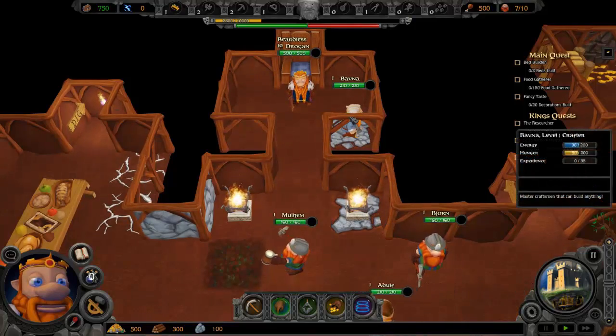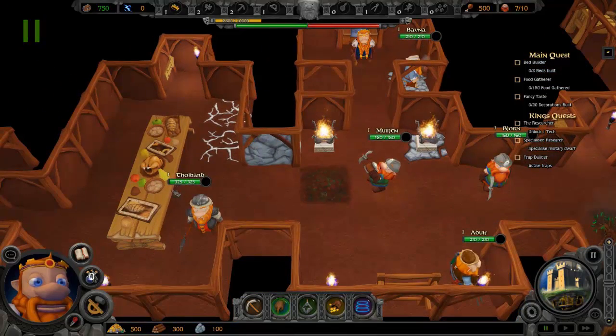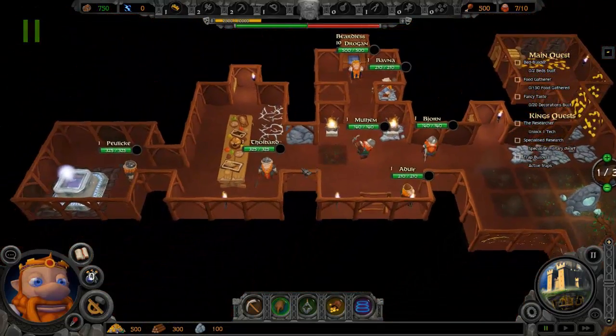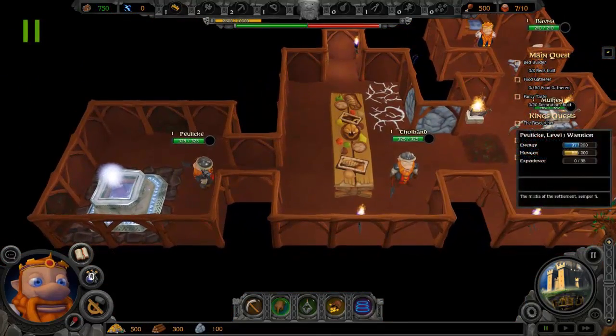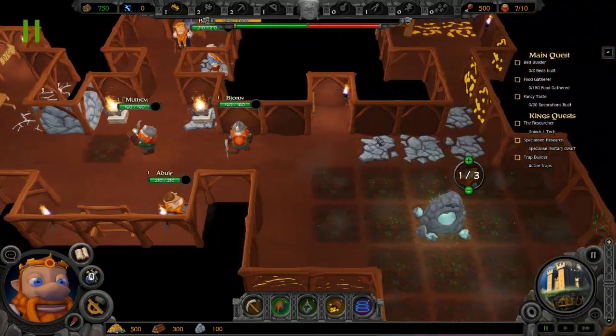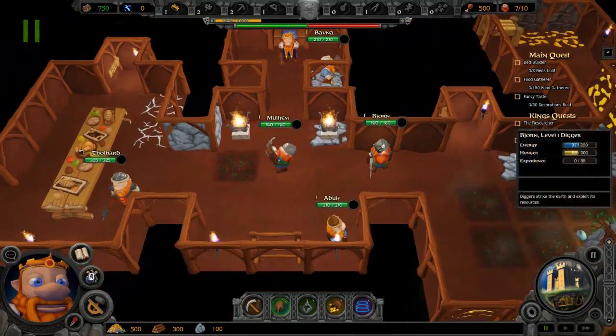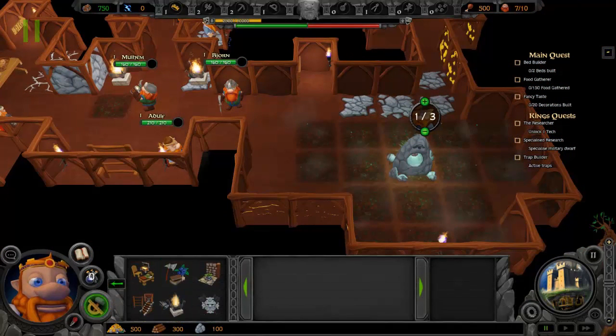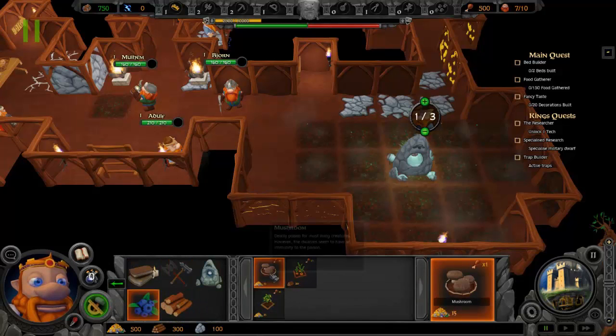We have worker Bhavna. Let's pause. We have one fighter — actually two warriors: Pulik and Tholbard. We have two diggers and one worker. So first we're going to get some food here.